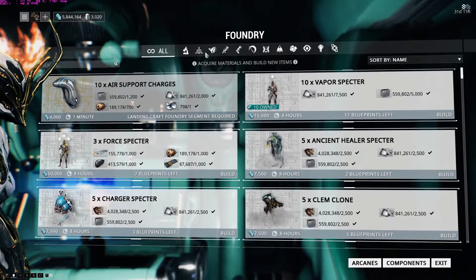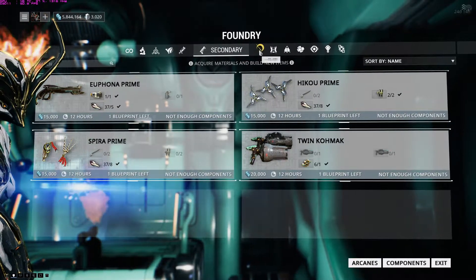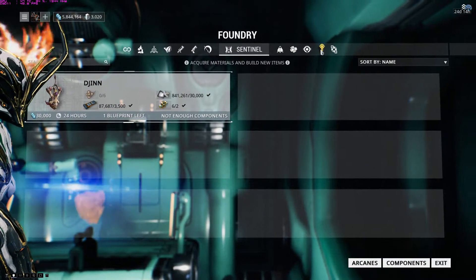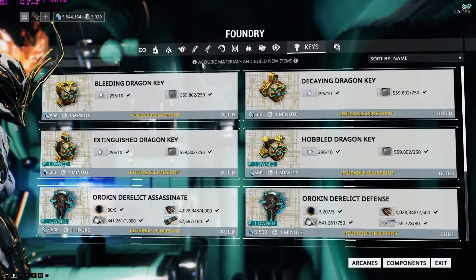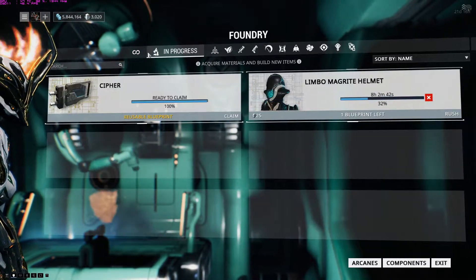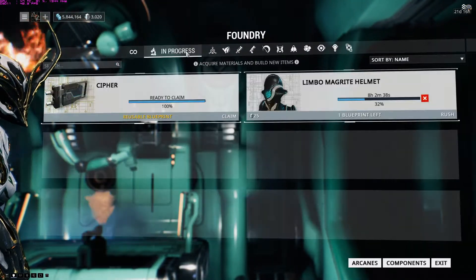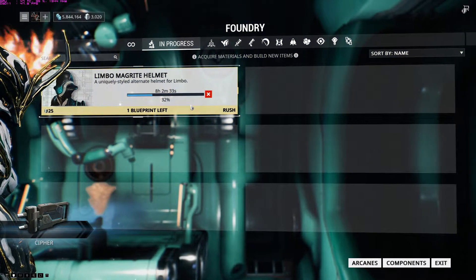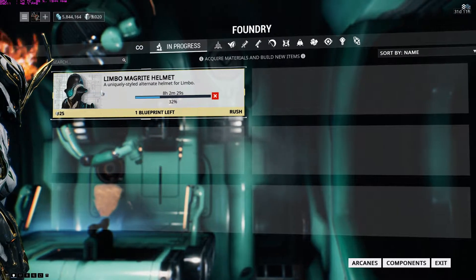Here you can see my rifles, secondary, melee weapon, and sentinels that I can build. This is where you come in and build the things you need. These tabs are shortcuts — the second one tells you what's completed. Click 'claim' and you get that item. Right now I'm building a helmet for a character named Limbo.